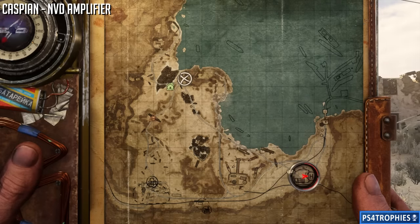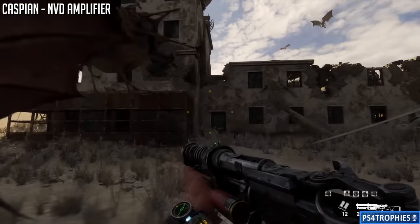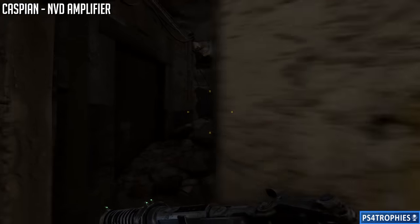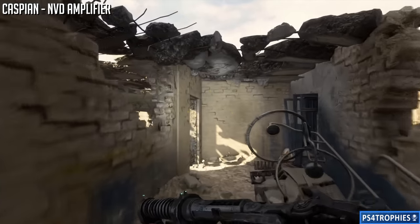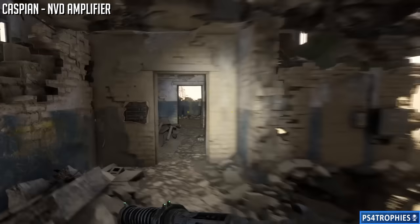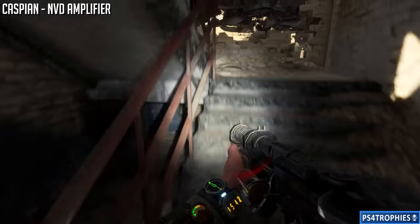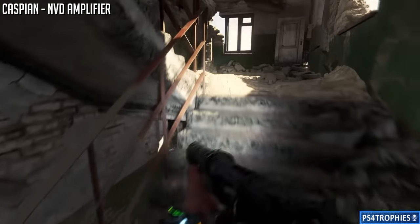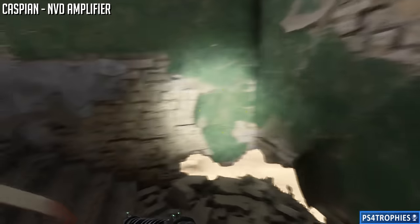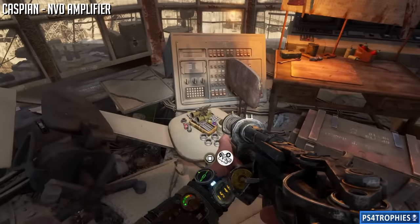The NVD amplifier is going to be in the bottom right corner of the map. There's a building here with a hangar to the right. We need to get to the very top of this building. Go in, get up to the second floor, go to the back left corner, and find the stairs all the way up. It's a five-floor climb - get up to the fifth floor, go through the gate, and among the stuff there you'll find the NVD amplifier upgrade.